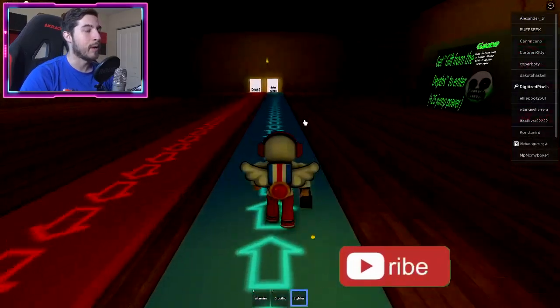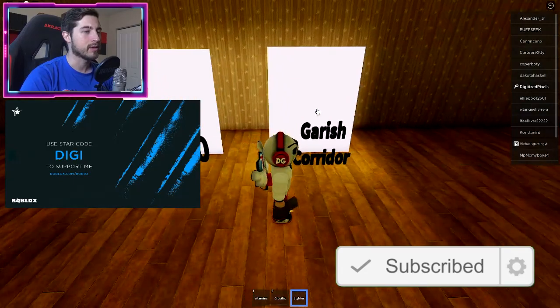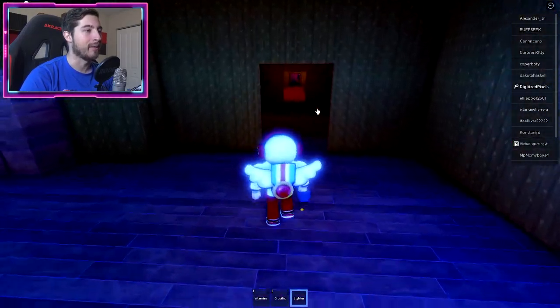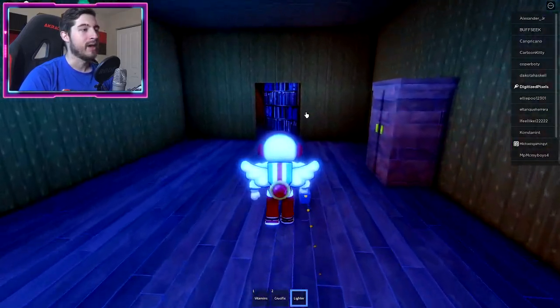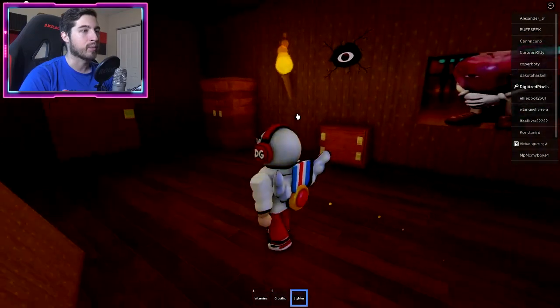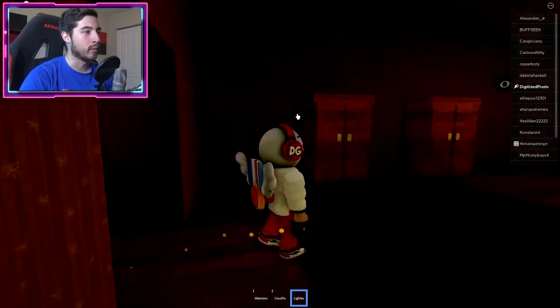What we're going to be looking for is a red eye. Garish corridor — I wonder if this is a shortcut. There we go, it is a shortcut! So we're going to go this way and continue forward until we find the red eye.